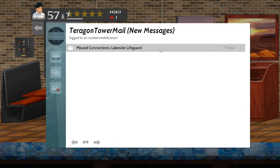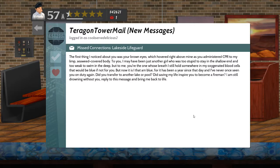Missed connections — lakeside lifeguard: 'The first thing I noticed about you was your brown eyes, which hovered right above mine as you administered CPR to my limp seaweed-covered body. To you I may just have been another girl who was too stupid to stay in the shallow end and too weak to swim in the deep, but to me you're the one whose breath I still hold somewhere in my oxidated blood cells — that would be blue if not for you. But now it is I that am blue, for it has been a year since that day and I've never once seen you on duty again. Did you transfer to another lake or pool? Did saving my life inspire you to become a fireman? I am still drowning without you — reply to this message and bring me back to life.'